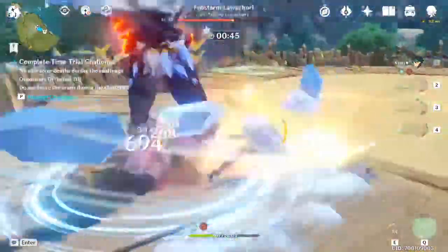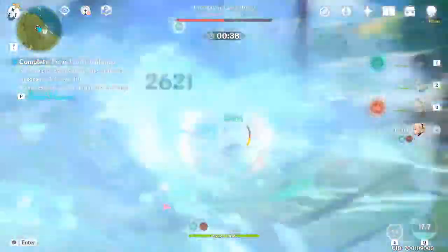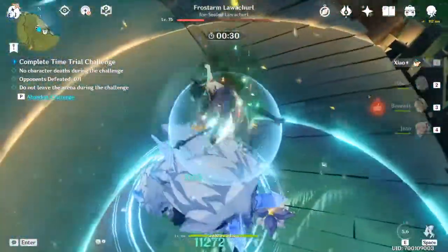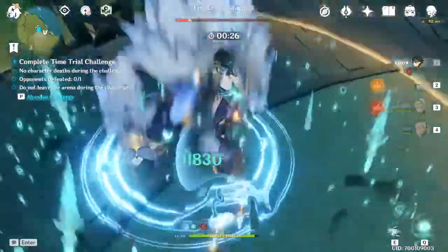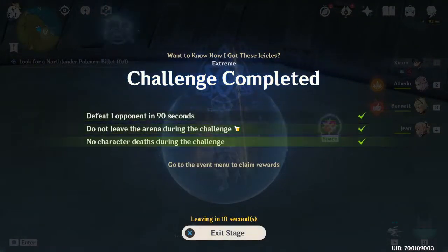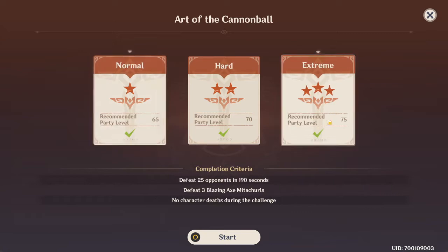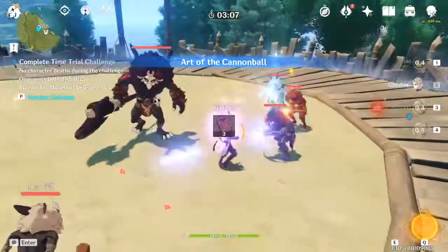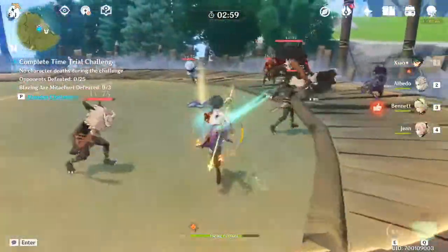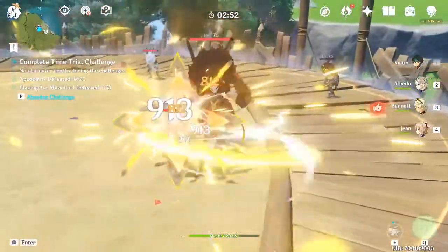My Bennett is level 60, not leveled at all — just trying him out, hopefully getting him up there soon. Using Bennett buff now — 5000, 11000 on a crit! He's doing almost 11000. At the end of the buff, 12109 is his max damage output against this boss. Going into the hardest difficulty now. He does 7k on his elemental skill, which is not too bad, and his normal attacks are around 3k on a crit.